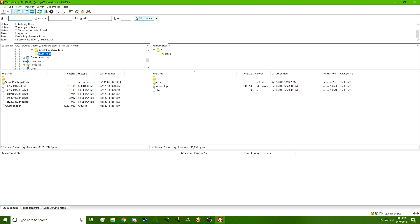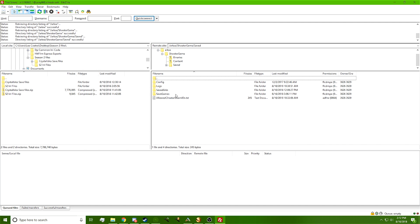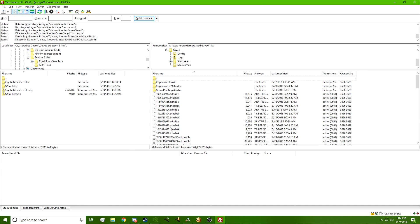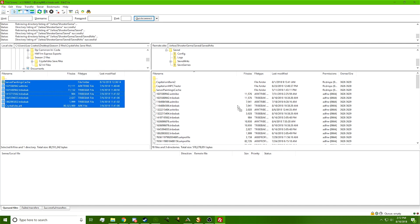Now what we want to do is go back to our S2 files folder. Remember, the left side of FileZilla is your computer and the right side is the server. On the server side, navigate to the Saves folder: go to ShooterGame, then Saved, then SavedArks. You'll copy and paste everything in the Crystal Isles save folder over here, including server paintings — because if you don't copy those over, all your paintings will be white in all the auction houses.